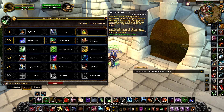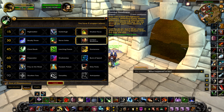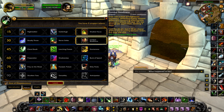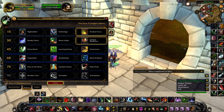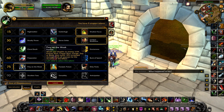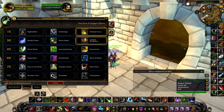Combat Readiness — these two would probably be the best for arenas. I would say Deadly Throw, but Combat Readiness is good as well. Does Preparation reset Combat Readiness? No, it doesn't. But say you're in an arena and they decide to hard-switch the rogue — pop Combat Readiness at least. If you haven't got evasion or vanish and you don't have Preparation to reset them, then at least you have Combat Readiness, which is amazing. I'll get to the new talent, Prayer of the Weak, as I go down the talent tree.